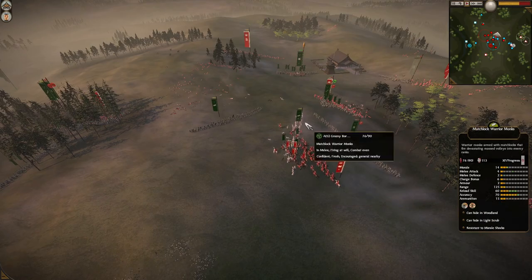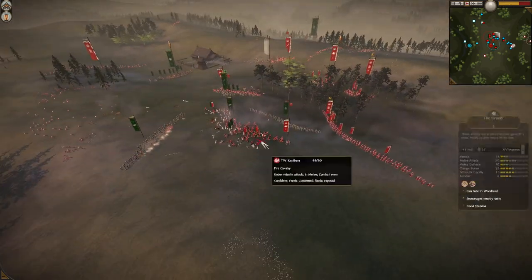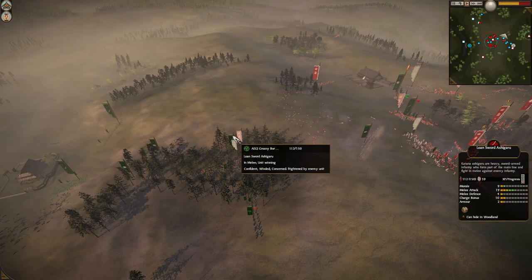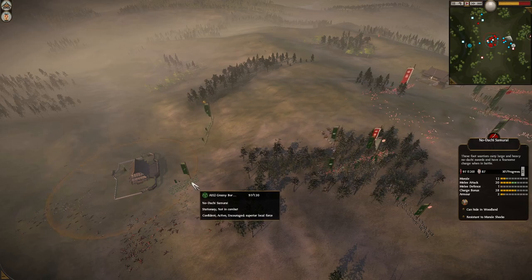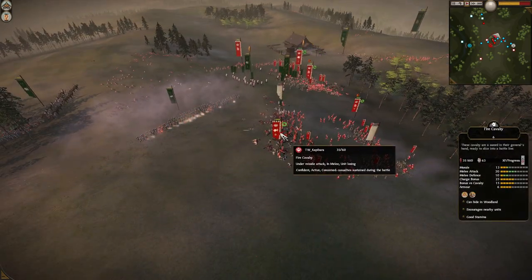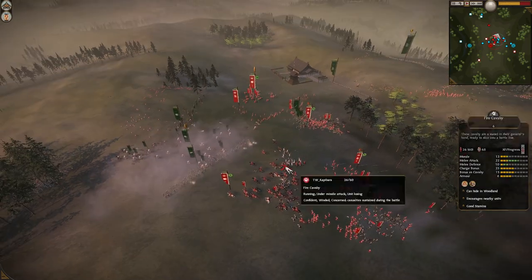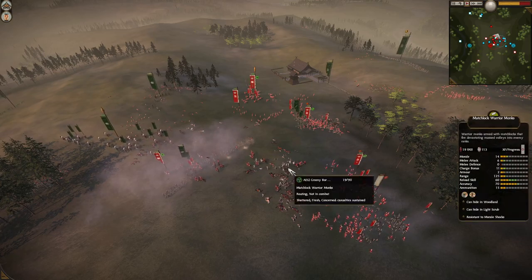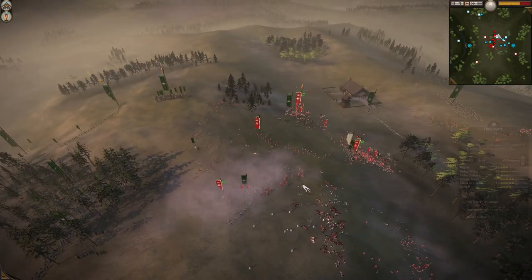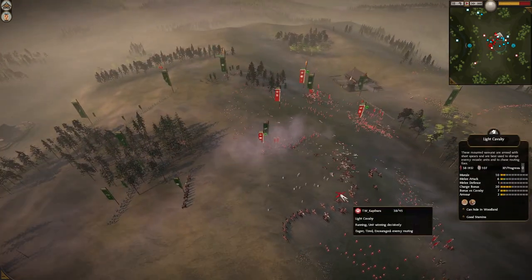He still has it for the late game which is not to be underestimated. So Capybara is successful in routing the right flank of Grozny, but the question is will he have enough left. He still has his general, still has two calf, Naginata Warrior Monks — two of them, one heavily depleted. And there's still two matchlocks on the field — one of them being charged — this is a mistake from Grozny, he needs to get them out of there.